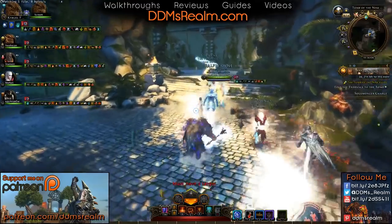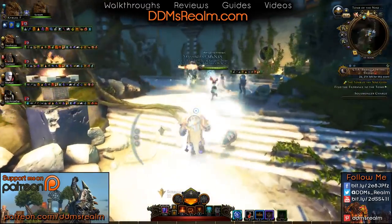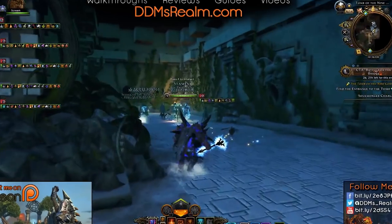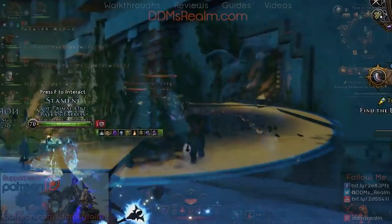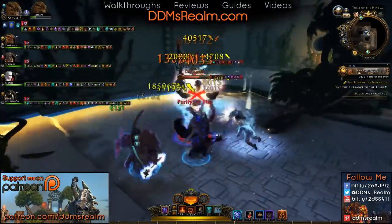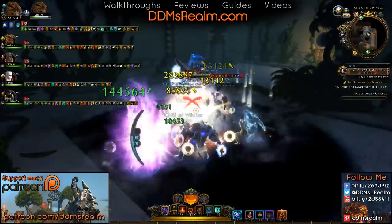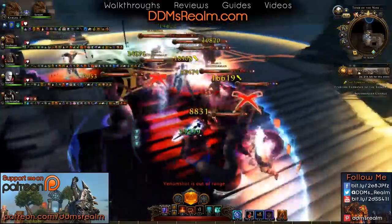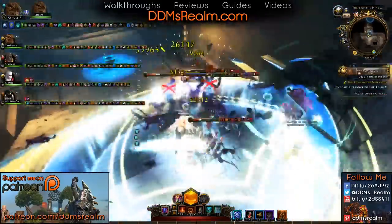This first section is actually the very first puzzle you're going to run into, and you're going to want to keep an eye on which one of these passages has this face on the side of the wall here. That's going to dictate the right passage to go down, so you don't have to fight a bunch of stuff. If you go down the wrong passageway, you're going to have to kill everything and then go back to the next one. Once you take the right passageway down, you will move into the next section of the quest.